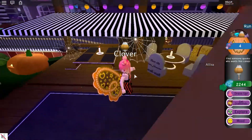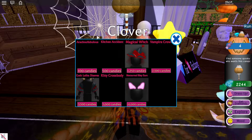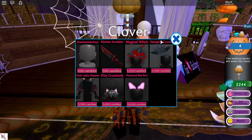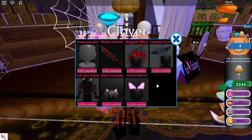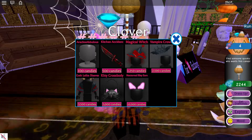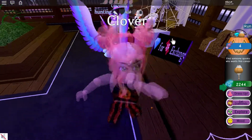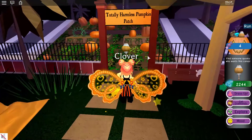Here, guys, is where you can give candy to others and exchange your candy for exclusive stuff. There's fabulous, kitchen accident, magical witch, vampire crown, golf lolita, kitty crossbody, nocturnal, kitty ears - they all look so cool! I may be going after the kitchen accident, the vampire crown, or the magical witch, depending on whether I join the event. You can also exchange your diamonds for candy, which I'm not gonna do because I'm gonna save my diamonds for beautiful exclusive wings.